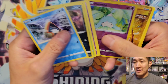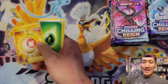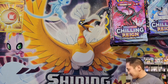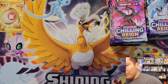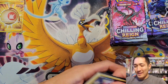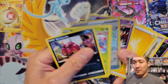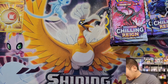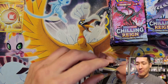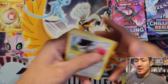Here we go with pack number one of Chilling Reign. We got a Deerling, a Galarian Slowpoke, and a Sir Fetched. I really didn't mind Chilling Reign — I thought it was a pretty solid set with some decent alternate arts. Oh, we got a Welcoming Lantern as our secret rare for the box, which is not going to bode very well for Chilling Reign as far as overall box value goes.